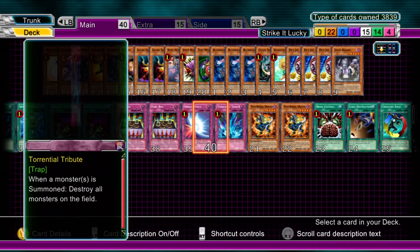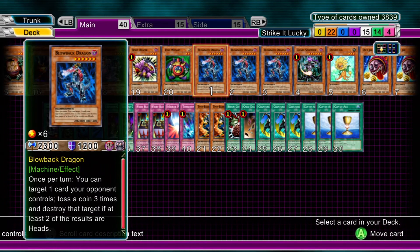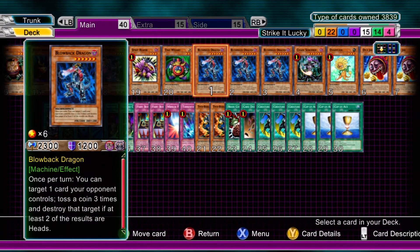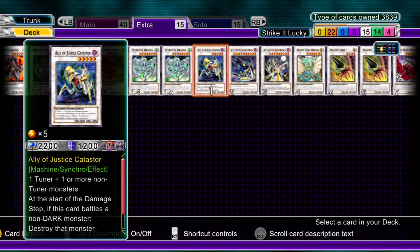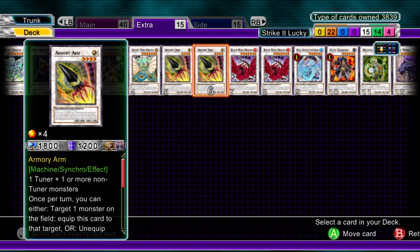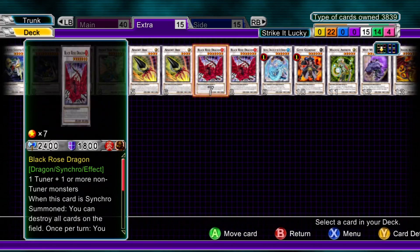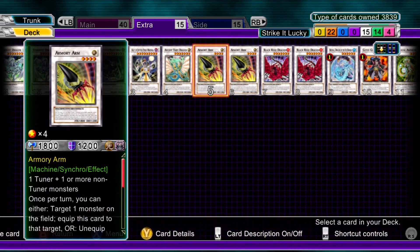One Mirror Force, just in case, and one Torrential Tribute. So I hope I've explained the main deck there. Pop your comments in the section below if you're stuck or question any of the effects. Moving into the extra deck — you're not going to get much of this out. All you've got is Plague Spreader. Yes, you do have Creature Swap for a few tuners. As I always say, have an extra deck anyway just in case. That's pretty bog-standard extra deck there.